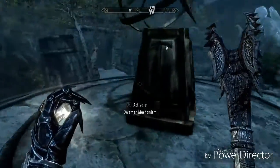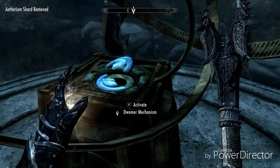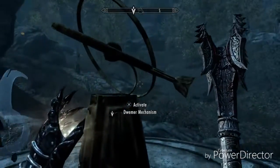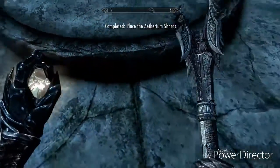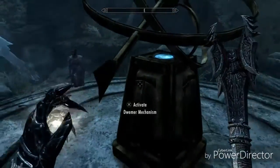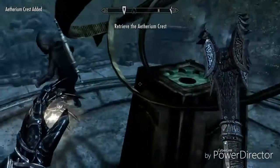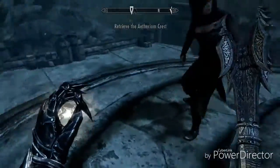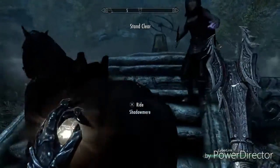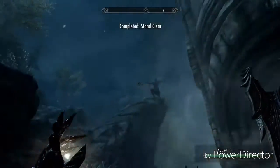You heard the lady — just chuck it in the center and it will place all of them. One here, two here — it's all of them. I'm assuming something is going to happen. You just take the Aetherium out. I'm guessing we need to stand clear.